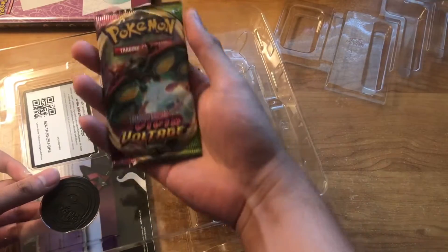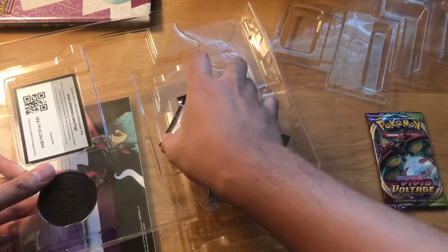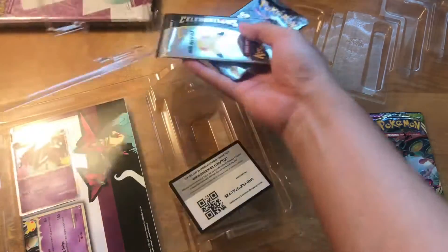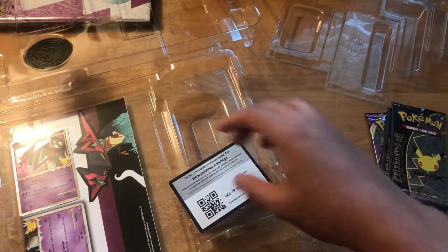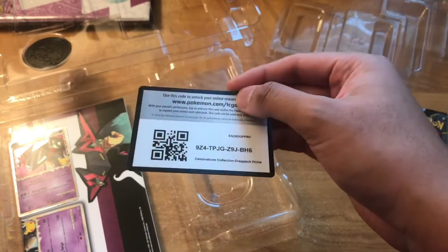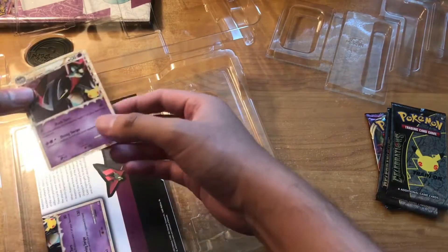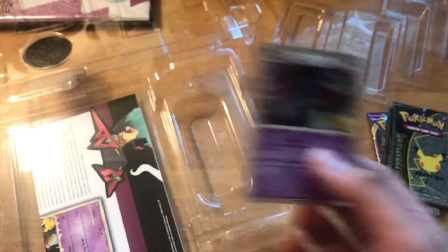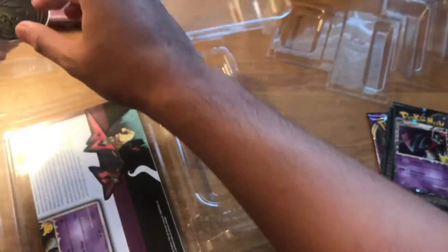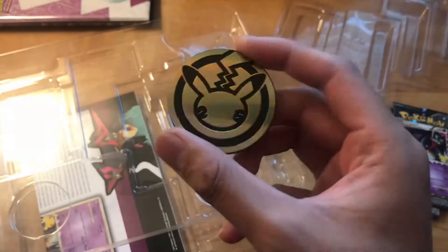On this side we have our Vivid Voltage booster and our two Celebrations packs. So the two Celebrations packs, here's the code card, and of course the Dragapult Prime. And lastly, our jumbo Pokémon plane — it's a Celebrations Pikachu image on it.